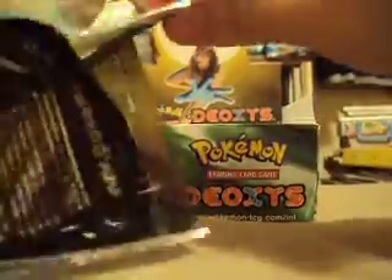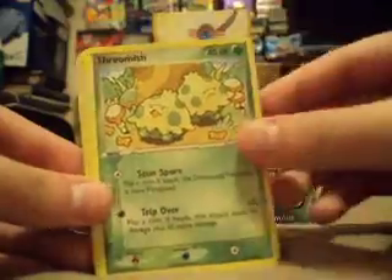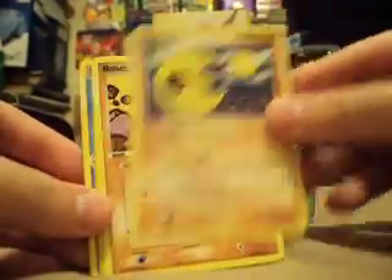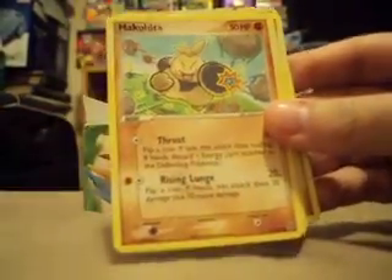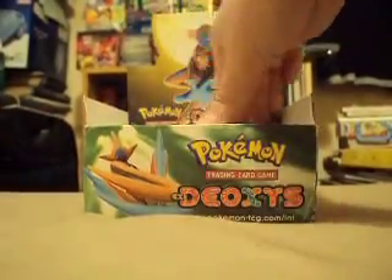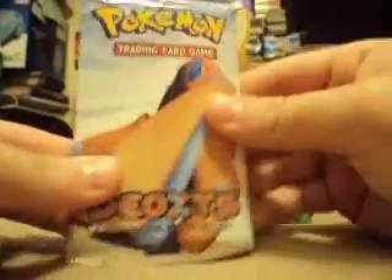One thing to do is if you find it difficult to open the packet, shake it — because you get all the air pockets to one side so you can open the packet easier. So Makuhita, Tentacool, Bagon, Shroomish, Beldum, Lunatone, Nosepass, Shiftry Reverse, and a Sableye which is a rare. I remember I used to have a Sableye in reverse but it was in bad condition.